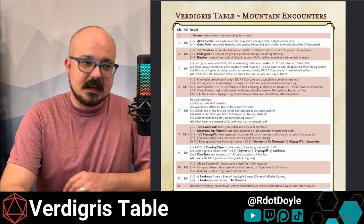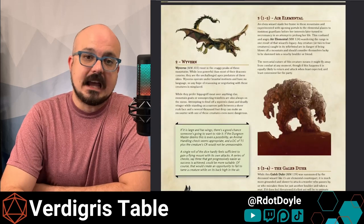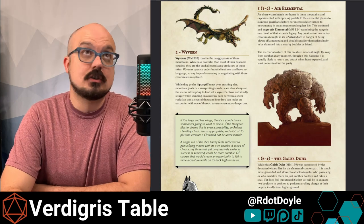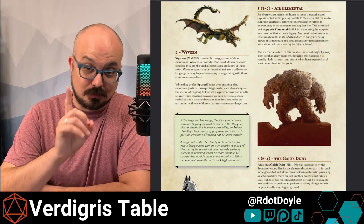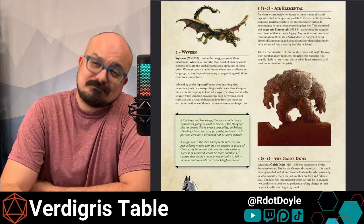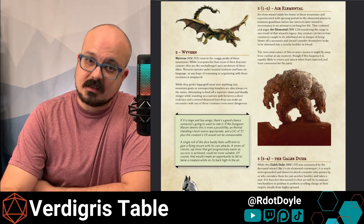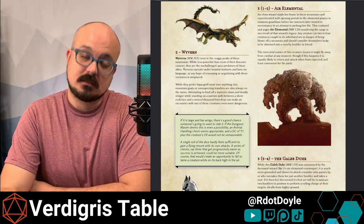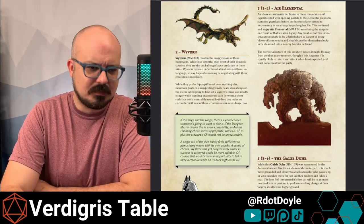All of these entries actually get much more fleshed out in the following pages. Even the wyvern, which is a pretty standard, not very intelligent creature, gets a couple of paragraphs. And if you have the time in prep — this is eight pages, and two of those are covers and one is the table — a short amount of reading to get all this in your brain and you're going to know what's going on in these mountains when you sit down to run them. You're going to start to see all of the connections.